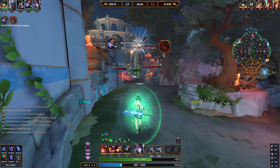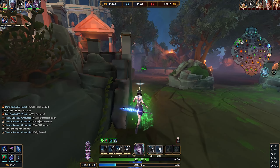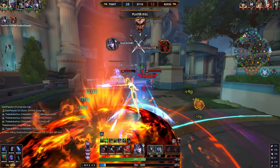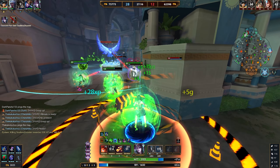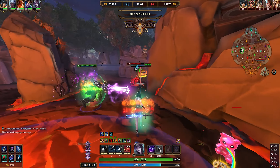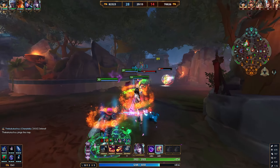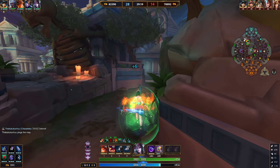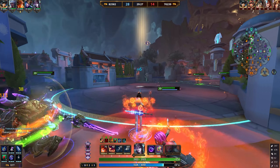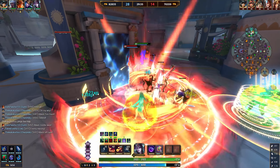Obsidian Shard gives 20% penetration plus 10% from its passive for 30% total percent penetration. This ensures we regularly deal more damage to tankier characters, and also amplifies Soul Reaver's bonus damage per activation. With full cooldown reduction on a character like Morgan who constantly spams abilities, you're applying Soul Reaver's health-based damage continuously. This lets you handle both tanks and squishier targets.